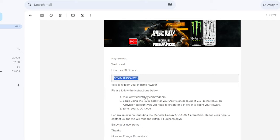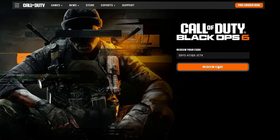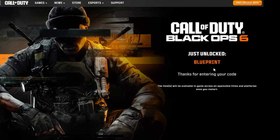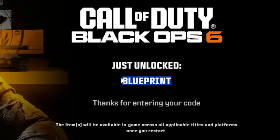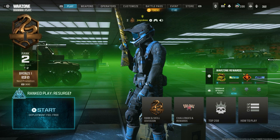Go to your email, get the code, then go to callofduty.com/redeem and enter your code. Redeem it and let's see what I've unlocked — oh my goodness, I've unlocked a blueprint! Thanks for entering the code. On October 25th when Black Ops 6 comes out, I'm going to have a Monster blueprint.